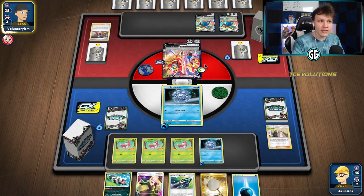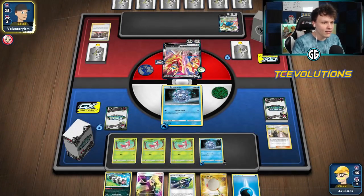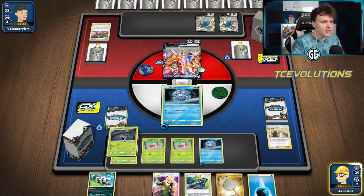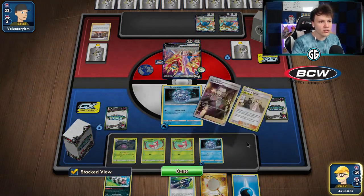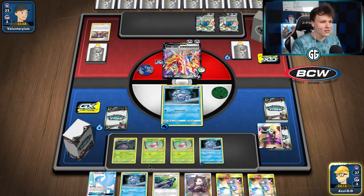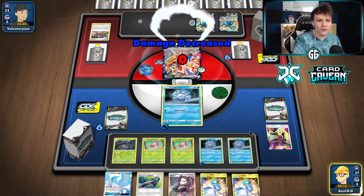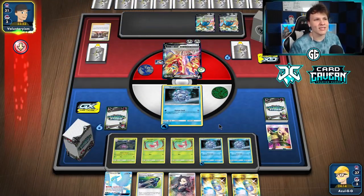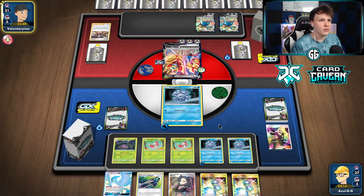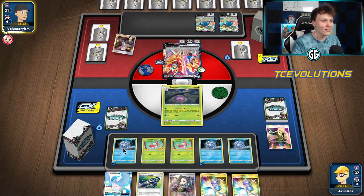Second energy to the Zamazenta - are they gonna retreat and get an attack off? Nope, just Intrepid Sword. They're setting up for that Assault Tackle - that's fine, I'm not afraid of Assault Tackle at all. Top deck - there's a Cascoon finally! Now we're starting to get rolling. We really need to find a stadium; the Turf Field is what really gets our deck moving, especially because it can get stuck in play for multiple turns potentially if our opponent doesn't have a stadium of their own. No stadium. Frozen Lock again. They're going to take out our Cascoon - this is fine; our deck can sit around for a while.